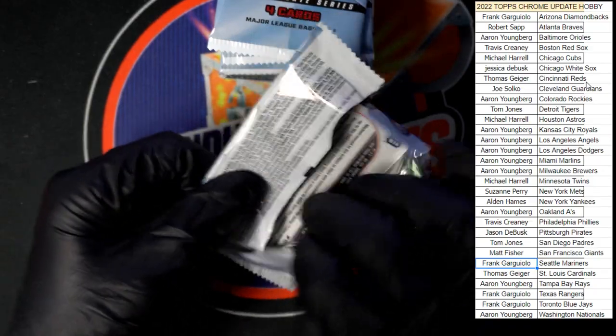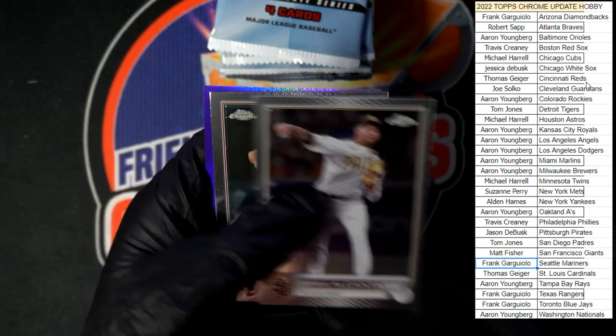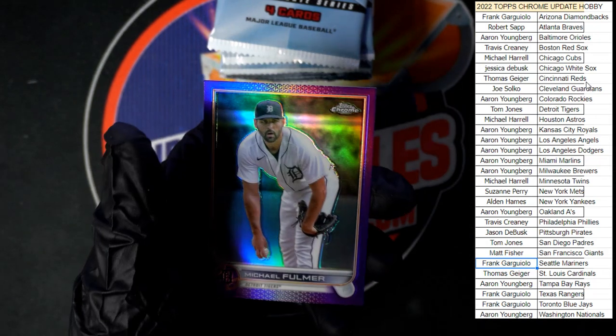All right, last pack of the first half — we got Fulmer, Alcantara, Hummel, and Fulmer again.